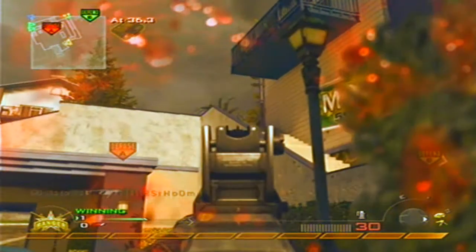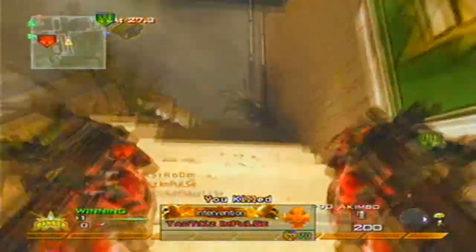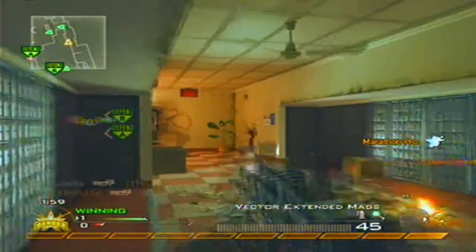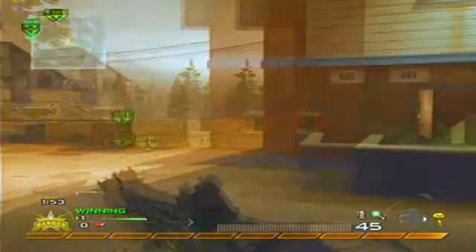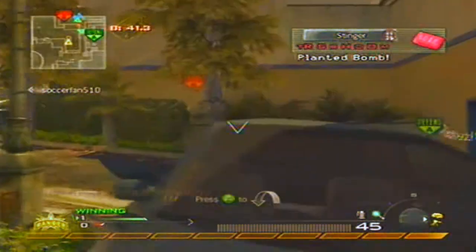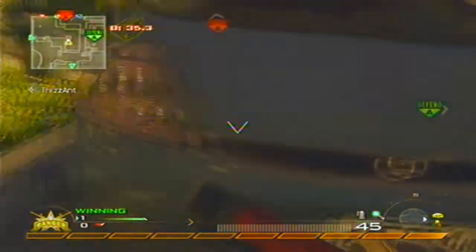I saw two guys come out that doorway, killed the first one, ran away, the guy planted so I killed him quick, and then the third guy showed up. They all kept looking at the bomb thinking someone was defusing, jumped off the same way — I thought that was funny. I ran out of ammo and tried to pick up that Spaz-12, but didn't have enough time. The good thing about the Vector is it switches to your secondary a lot faster than most guns.